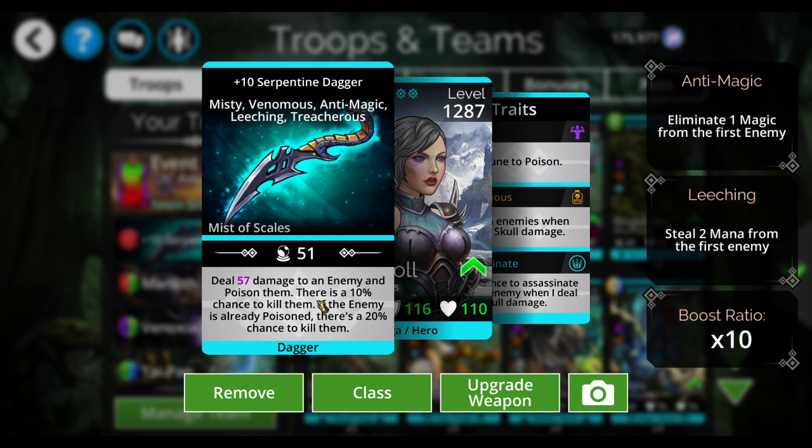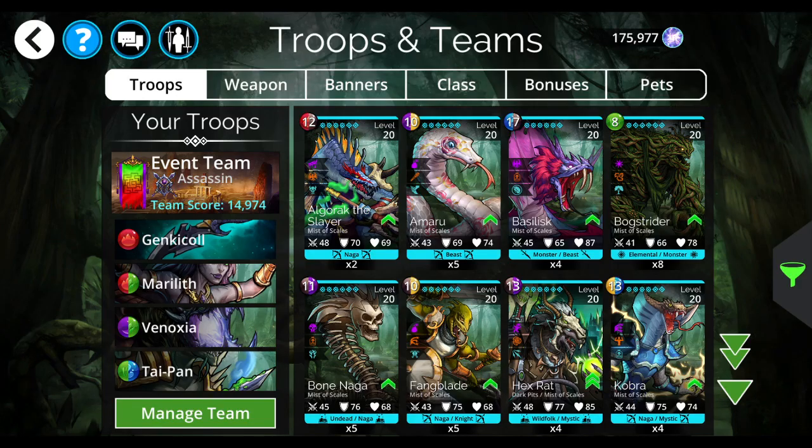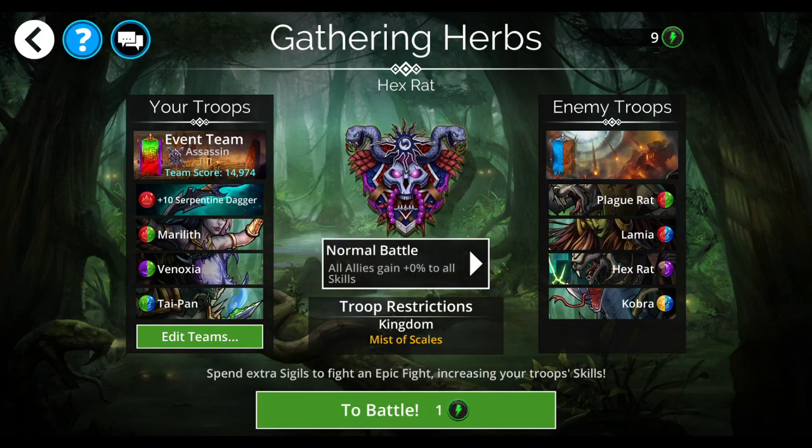Damage, poison them — if they're already poisoned, there's a 20% chance to kill them. Very nice. I've actually never used it. Marilith is still here to help me get some mana. I have a minus purple on the banner here, but I've got plus two on green and plus two on red, which is going to help balance that out. And then Taipan, of course, is going to be creating more red for me. So let's see how this one does.